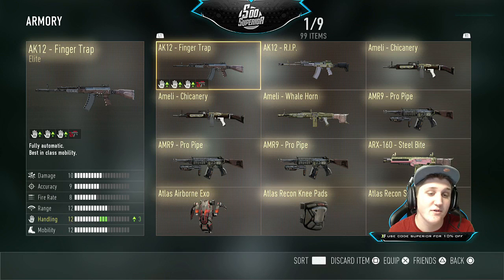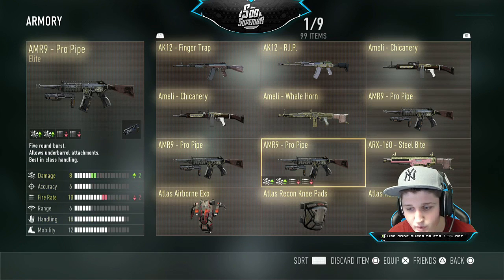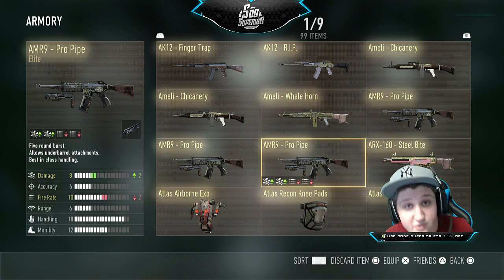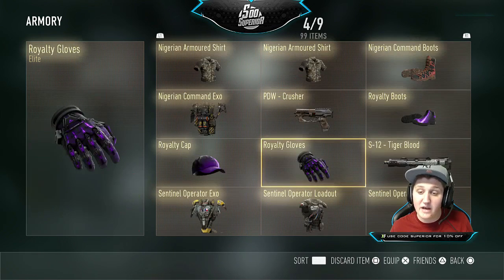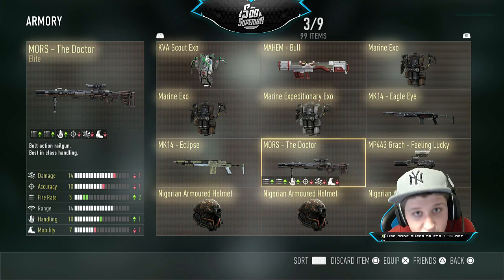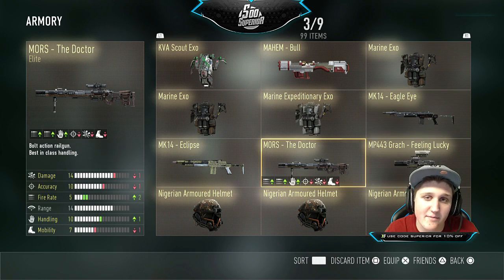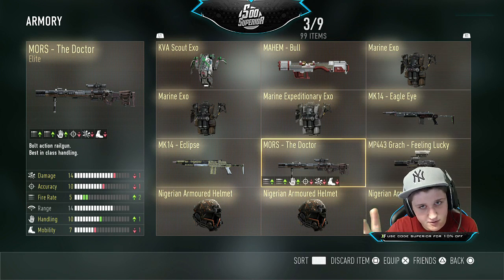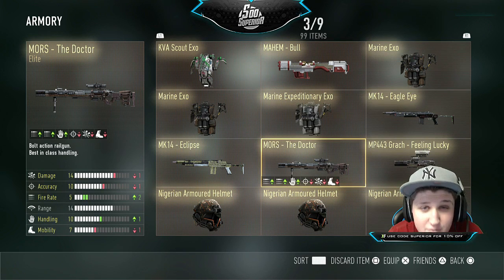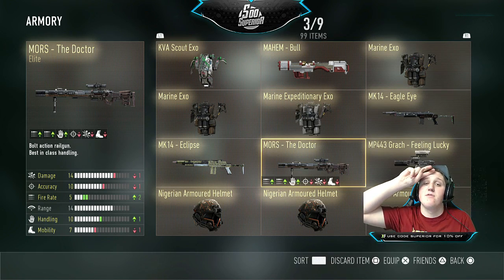This is depressing — I kind of want to redeem all the shitty stuff like the Pro Pipes, Finger Trap, and Whale Horn. Comment down below if I should. Also comment your top three guns — they don't even have to be elite, since some non-elite guns like the Hair Trigger and Quick Bullet are super good. Thumbs up if you're interested in the grandmaster gear and royalty camo video. Subscribe for Advanced Warfare content — have a fantastic day, see you guys in the next video!